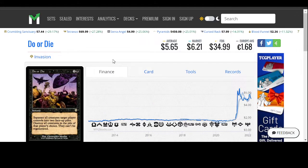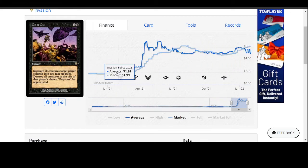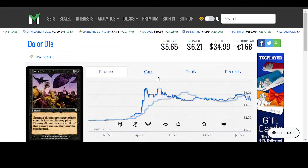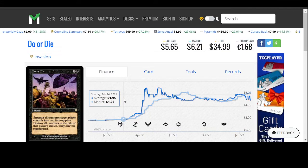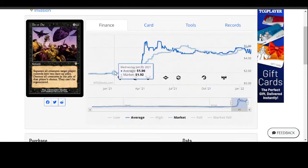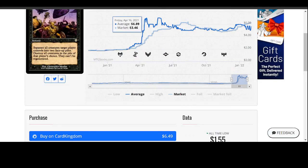Do or Die from Invasion. I feel like this moved up because of a certain release, because this card would work well in pretty much any Commander deck. It's actually a really, really good card for Commander decks. I think that probably works in the favor of increasing value when some new Commander product comes out. Whether or not it's going to continue to grow in value is hard to tell, but it moved from $1.90 to $6 in the last couple of months. On TCG Player you can get it for $3.33.